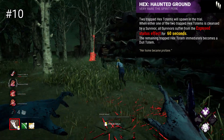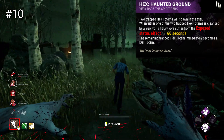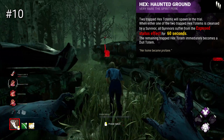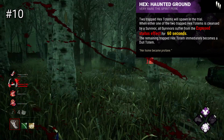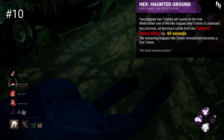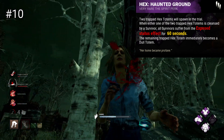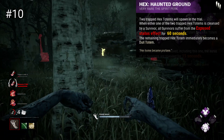There are times when it simply won't get broken — many smart survivor teams will just avoid the hexes if they suspect Haunted Ground. Equally, many will be capable enough of avoiding you for 60 seconds, either by hiding or going to a strong looping area. This can work in your favour though, giving you a bit of breathing room and some time to regain control.